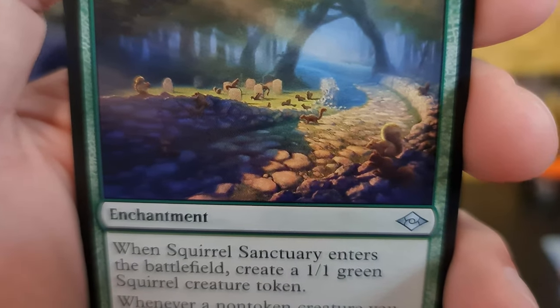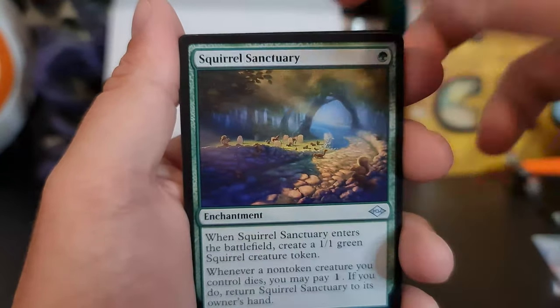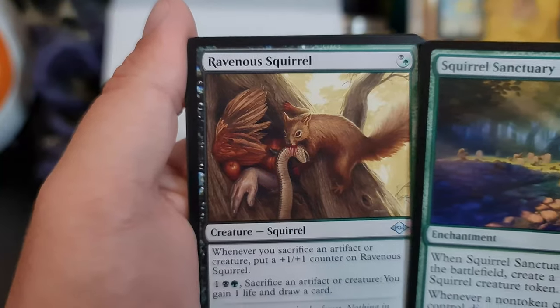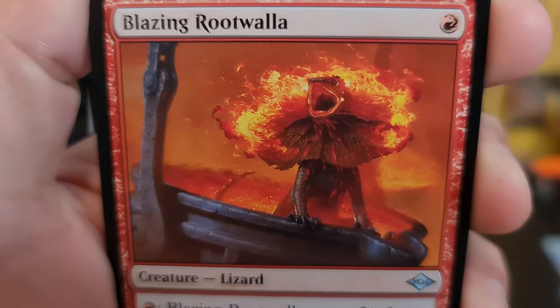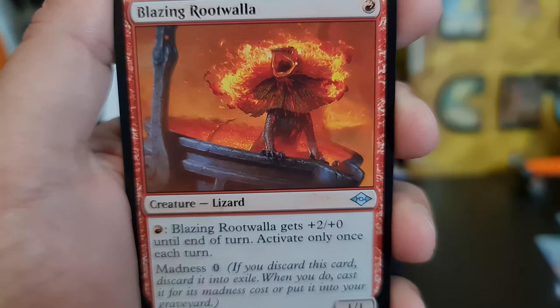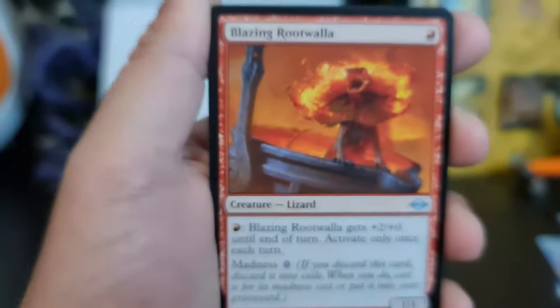Squirrel Sanctuary — hopefully that ravenous squirrel isn't there. He is. Goddamn. Blazing Rootwaller — I think he's just crying for help: please, I'm on fire, somebody do something.